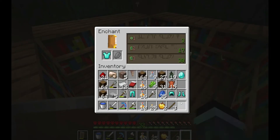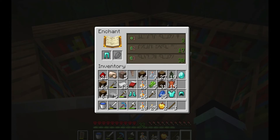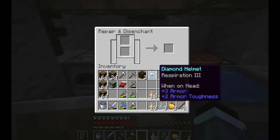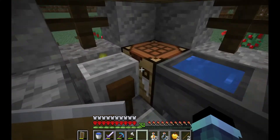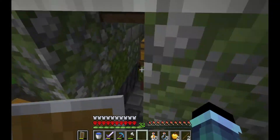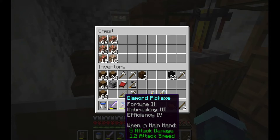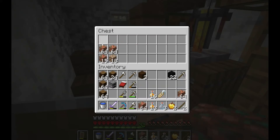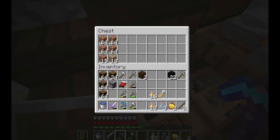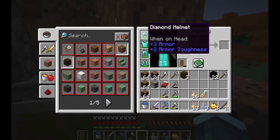Now that we have this special diamond armour, let's see what we can get on these. Protection 3 on the boots. We might go with Respiration 3 on the helmet — and I've just got Respiration 3. So I've just come back from quite a long mining trip. I didn't find much in the way of diamonds, but what I did get was all of this — using our Fortune 2, Efficiency 4 diamond pickaxe, I managed to get a ton of raw blocks of copper. This is going to keep us busy next episode.